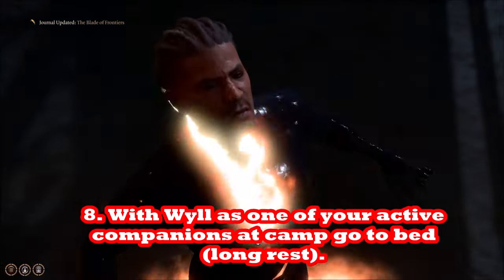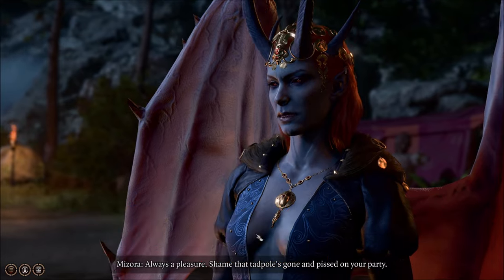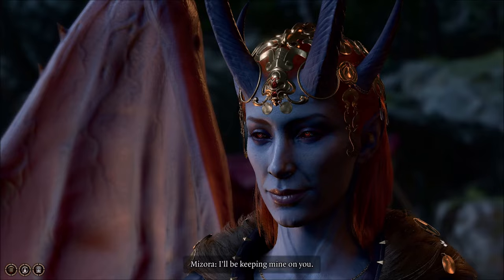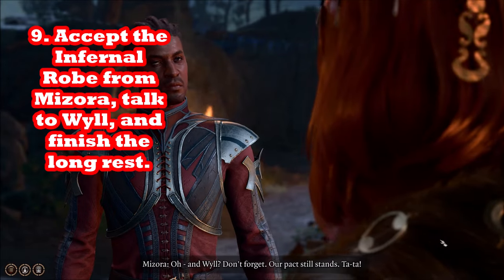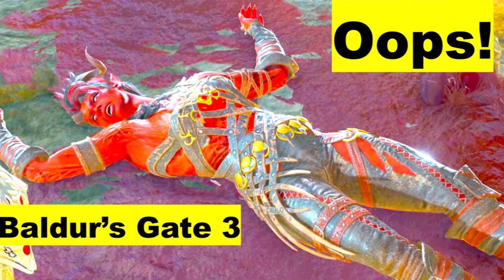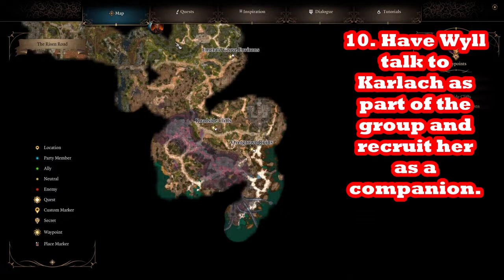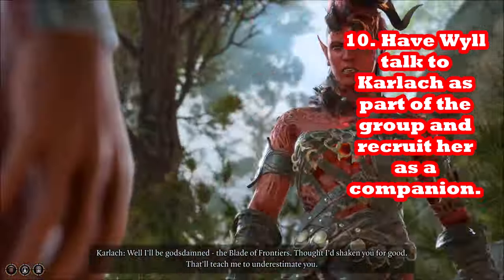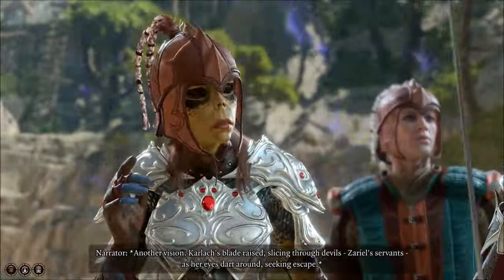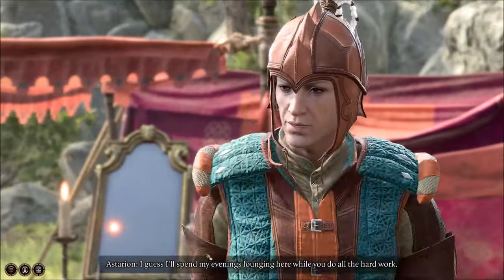Important: if Wyll is not one of the four active companions in your group when Mizorah comes, you'll have trouble getting the Infernal Robe. Make sure he is one of the four active companions — not just at his tent — before you sleep. After the long rest, go back to Karlach. Have them talk and find the non-fighting options to have Karlach join your party as a permanent companion. Since Mizorah has already had her moment, Wyll won't get horns and will keep the Infernal Robe.